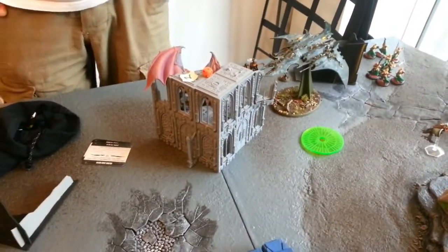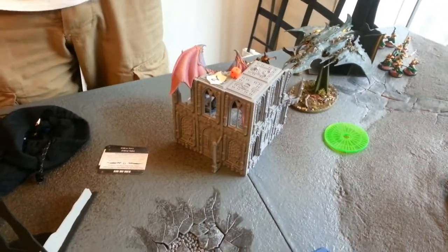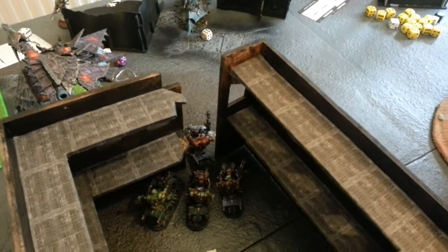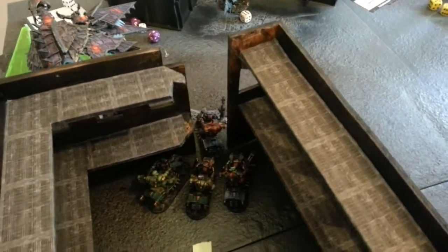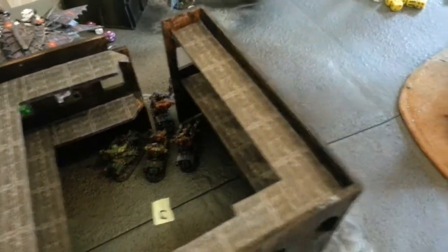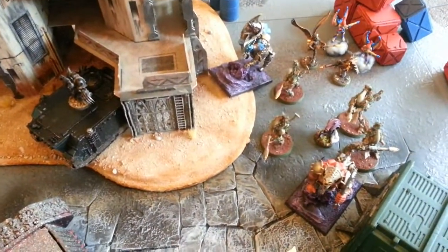Dark Eldar turn 2: the Razor Wing comes in and shoots the Demon Prince, who passes most jink saves and takes only 1 wound. The Racks charge the Bikes but are badly mauled — they kill only 1 Bike, fail their morale check, and run off. The Bikes retaliate with 4 wounds. The Talos moves up but fails a 3 or 4 inch charge against the Rhino.